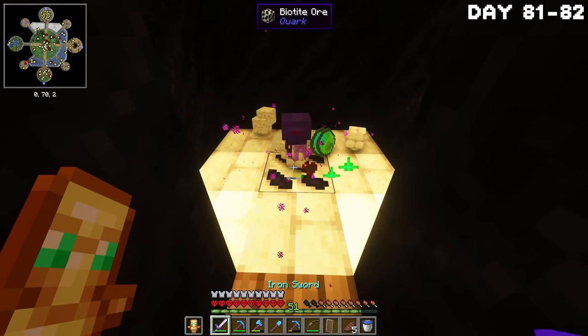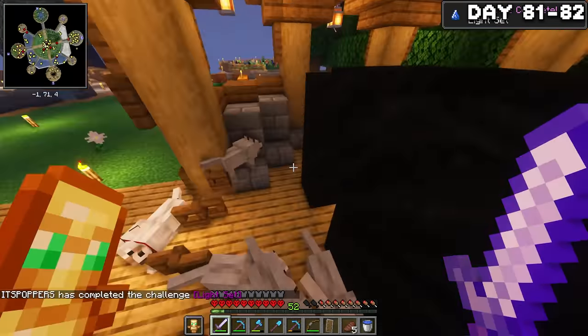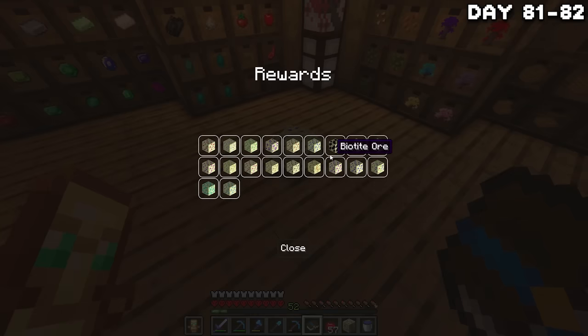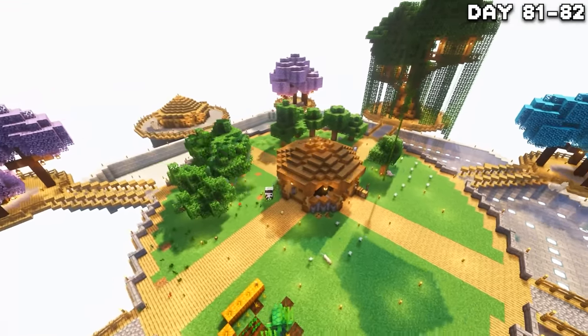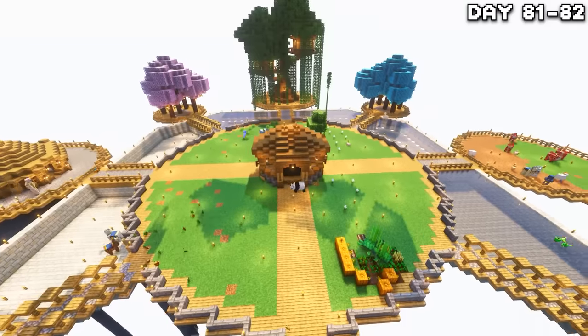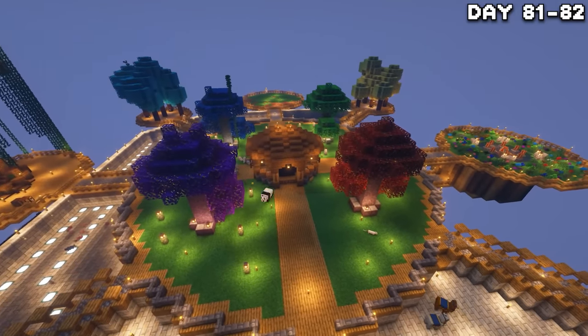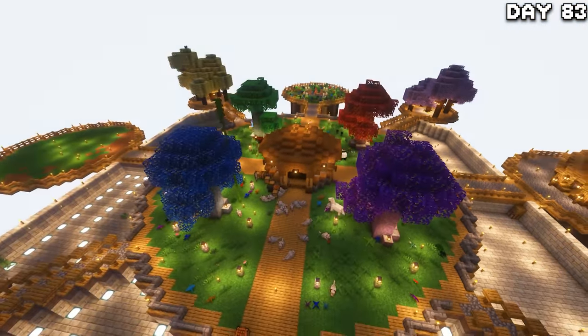Now on a lighter note, watch this endermite get absolutely decimated. After a while of mining we had now collected every ore in the end, so I grabbed everything from my quest book and the sun was rising. I decided to go clean up the main island a little just to have things look nicer, getting rid of all the trees and replacing them with cooler, more diverse looking ones as well as some more foliage. By morning of day 83, everything was redone and looking very nice.